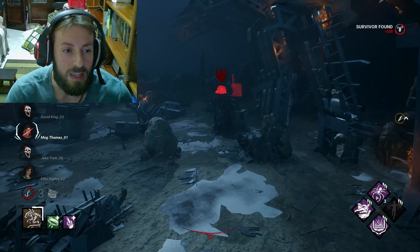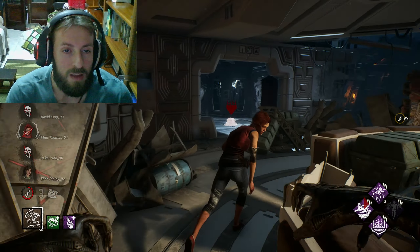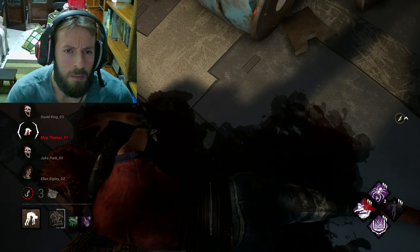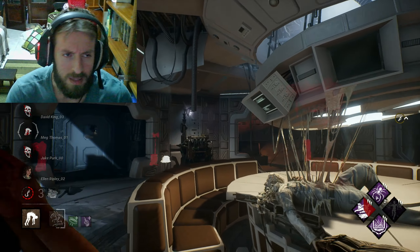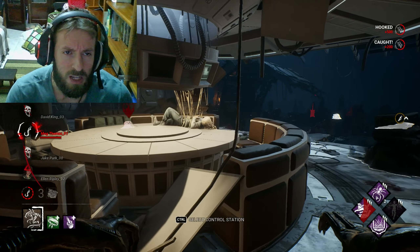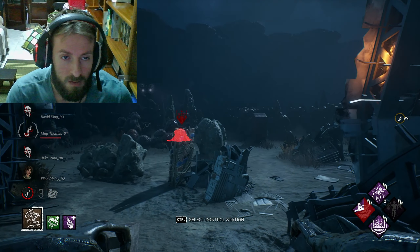Even with two totems I think it's enough — the alien can catch up to survivors. I managed to catch up quite fast. I had three tokens but used the claw attack at the end so it went down to two, but the match was pretty much over. Even with two totems you can feel the difference — the alien is moving faster, catching up to survivors fast.